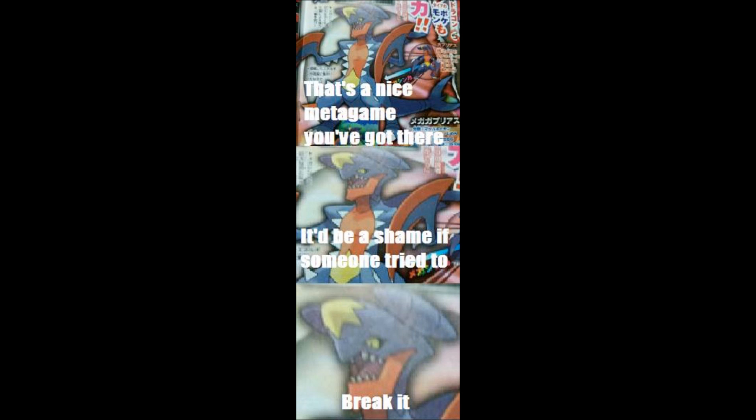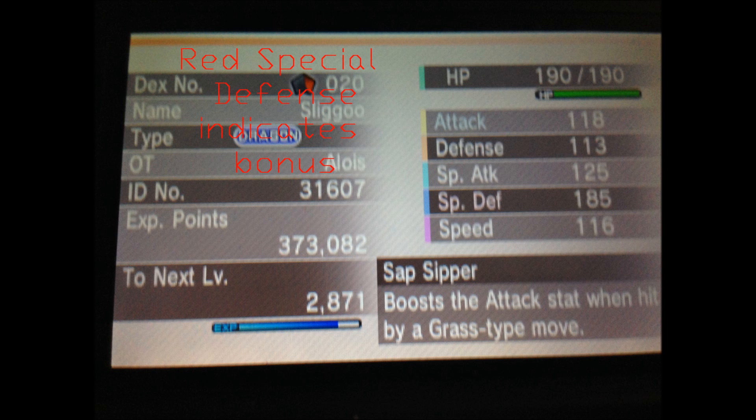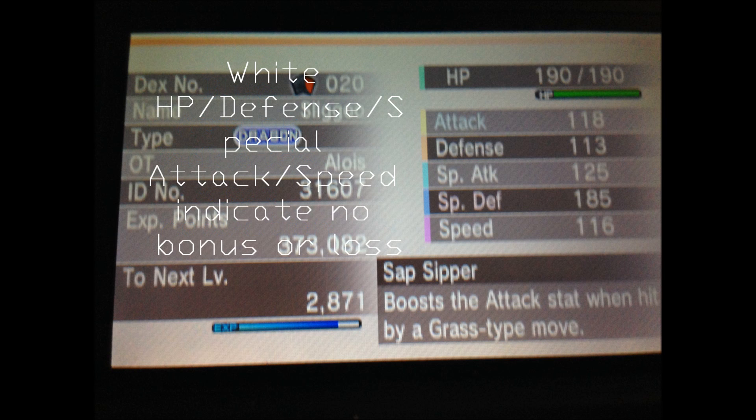The first value I will mention in this video is a Pokemon's nature. This can be visibly seen on a Pokemon's stat page. Your Pokemon's stats may appear with one highlighted in red and another in blue, or all of a Pokemon's stats can be colored white. The red stat indicates that the stat is being boosted by a factor of 1.1 times, while the blue stat indicates a reduction by a factor of 0.9 times. If none of the stats are highlighted, then the Pokemon's nature will not have any effect on its stats. In terms of competitive usefulness, a Pokemon should always run a 1.1 by 0.9 nature, as the benefit gained will always outperform the stat lost. Choosing a correct nature that complements your Pokemon well is one of the first steps when creating a Pokemon you would want to use and cherish.